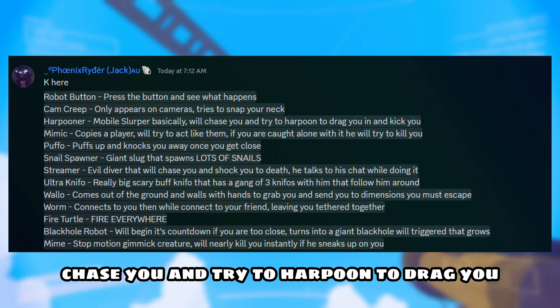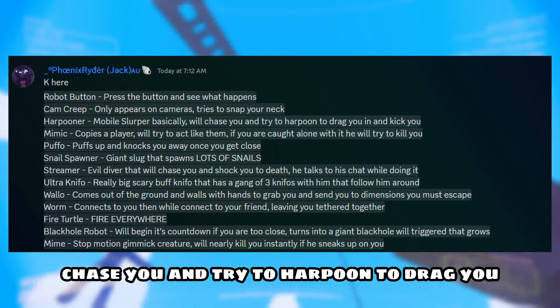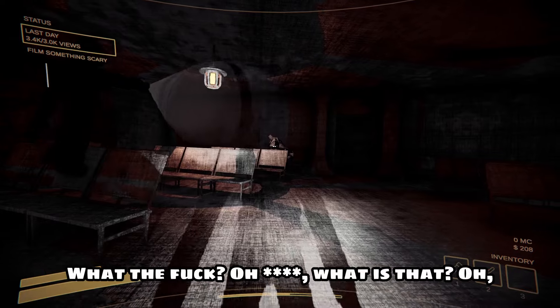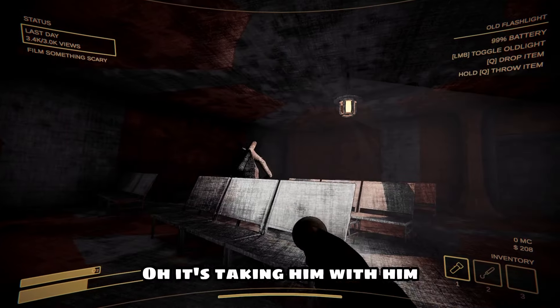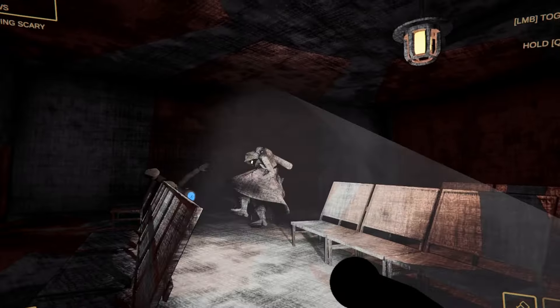This is probably my personal favorite — the Harpooner. It will chase you and try to harpoon and drag you, then kick you. Believe me when I say this thing will kick you. Just check out this clip — it's taking a window, oh he just kicked him! I think it's really cool they added a new enemy based off of the grapple gun that they added to the game, so this enemy is a big W.